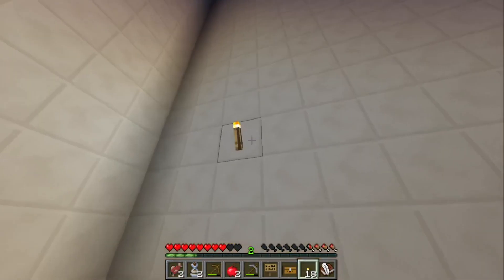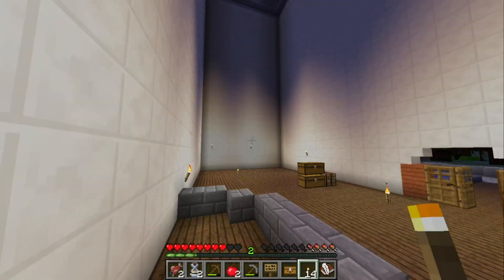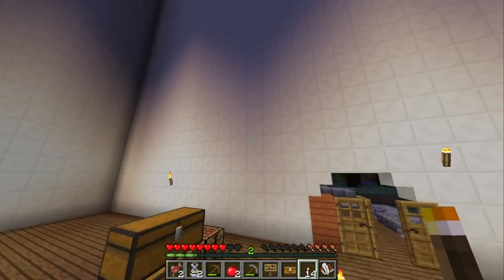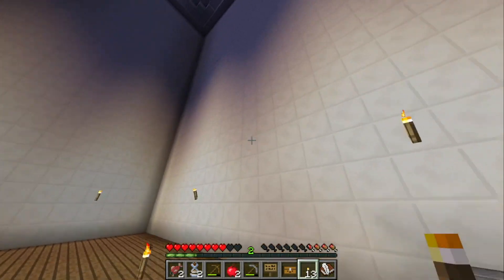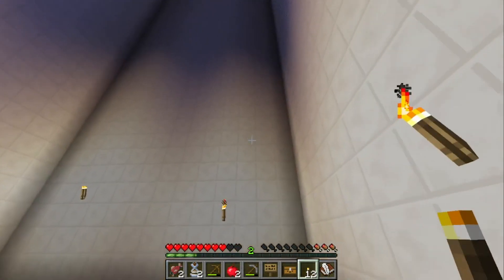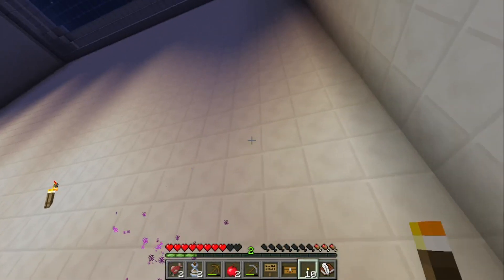I'm gonna have to make a pool. What if I made a pool that closes up? That would be, honestly, pretty sick. But I'm gonna have to make rooms — I just realized, if we have company, I'm gonna have to make rooms. Because this is a kind of dangerous survival.